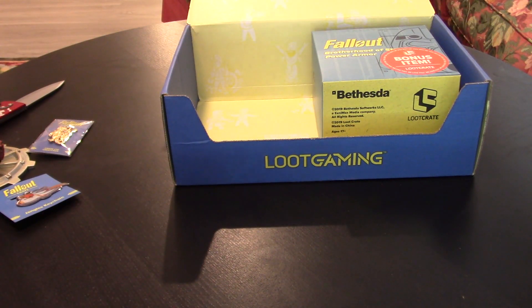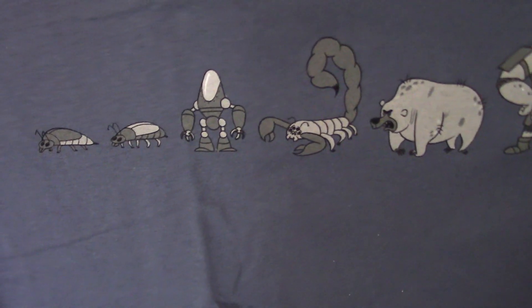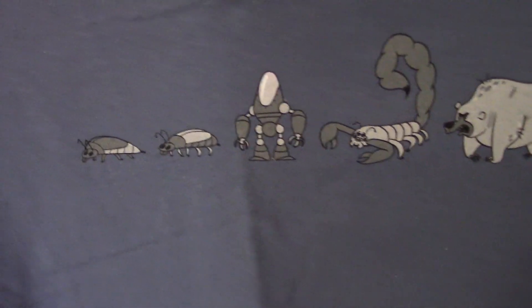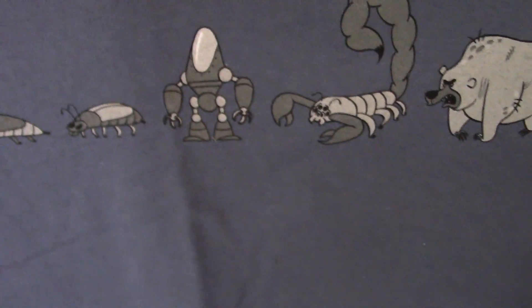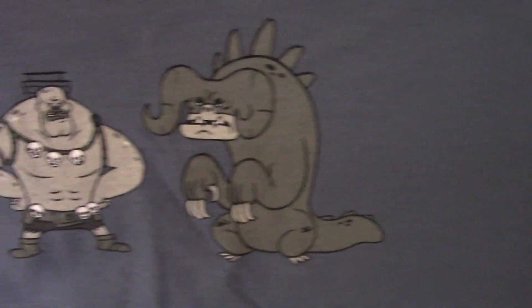Next up we get our t-shirt. They did correct it down to large — perfect, because ever since I lost weight I have to use larges now. We have a shirt containing what looks like caricatures of various creatures: the leftmost one I'm assuming is a Radroach, then that might be some kind of Bloatfly, then a Protectron or something similar, a Rad Scorpion, a Yao Guai, a Super Mutant, and a Deathclaw.